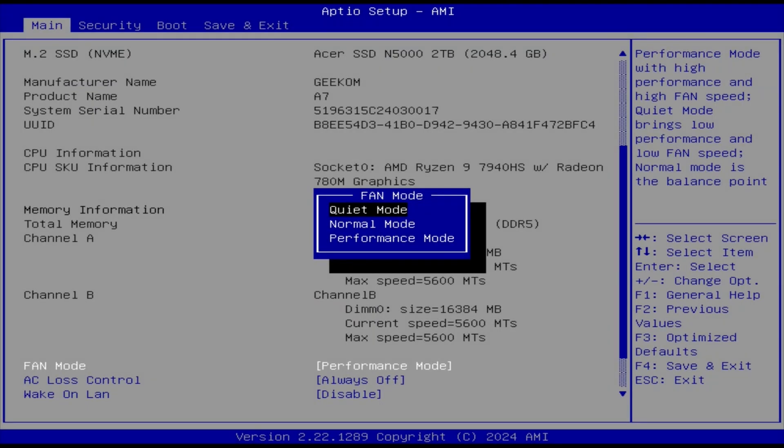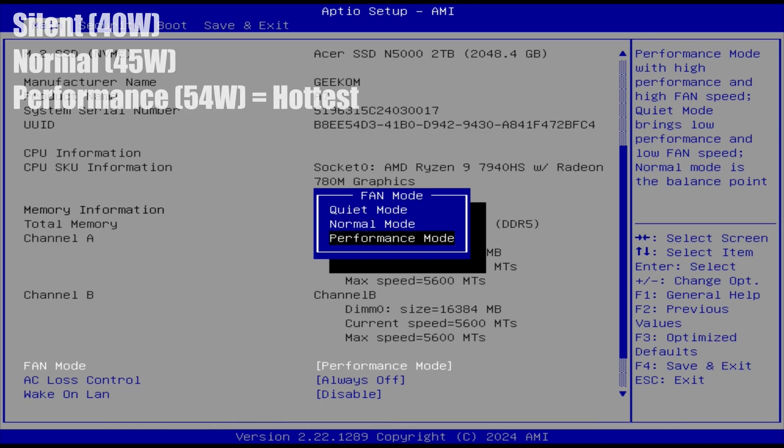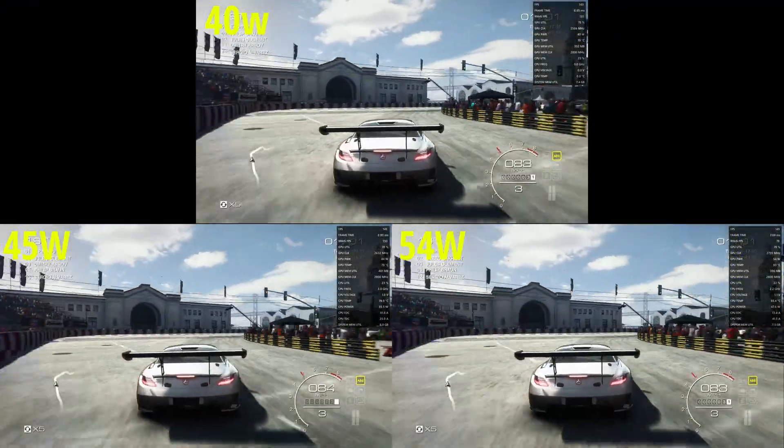While shouting at the computer won't drop temps, changing TDP or Fan Mode to Normal or Quiet will. This basically lets the computer know how much power is used, but raising this generates heat, so steer clear from the 54W Performance Mode.